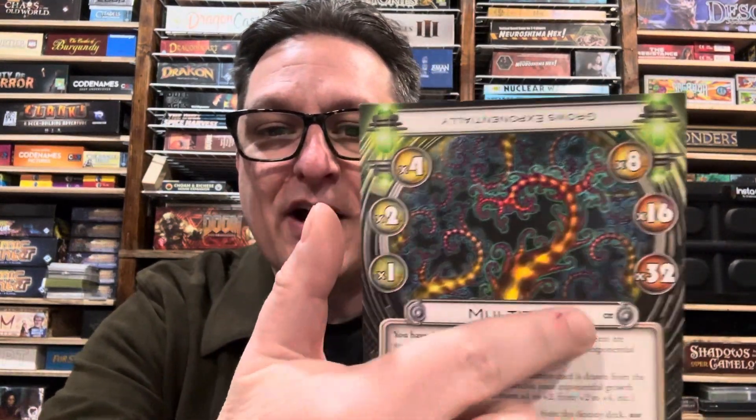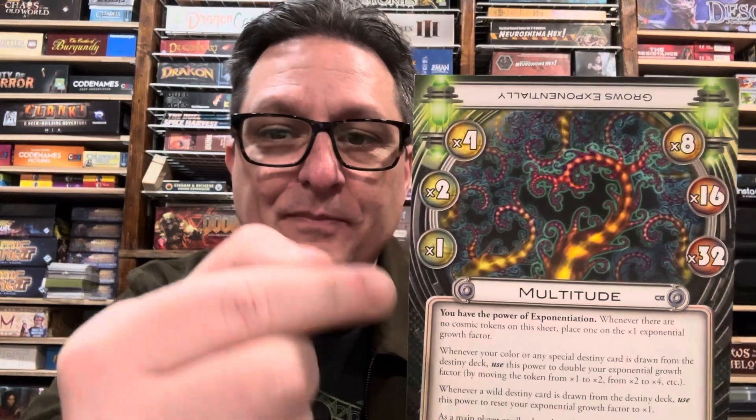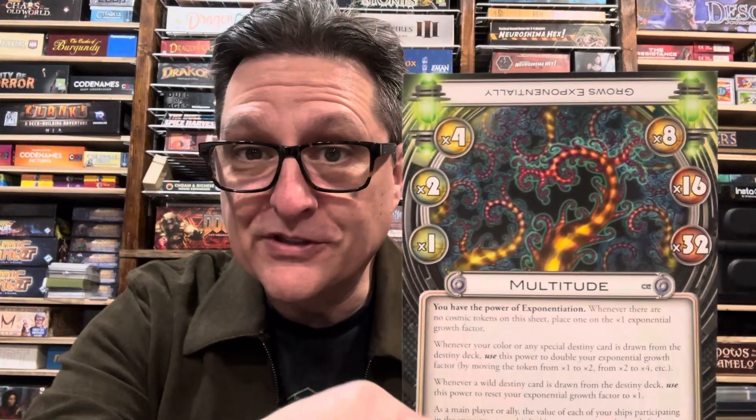Hey everybody, it's Jack with Future Pastimes, and it's time for the Cosmic Encounter Alien of the Month for September 2024. This is an alien from Cosmic Eons. It's a pretty powerful alien with some crazy impact on the game and an unusual effect going on with its alien sheet, and that alien is Multitude. You can see that Multitude has these little spaces around here with multipliers on them, and it's the perfect size for a Cosmic Token, which you will need to use to track this effect. So let's take a look at what Multitude does and talk about why it's such a crazy power.